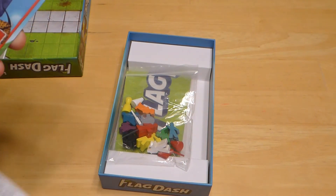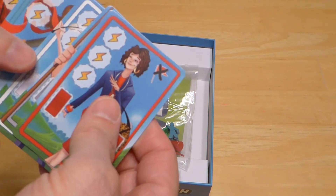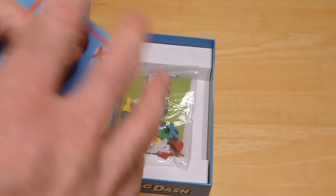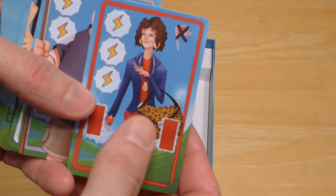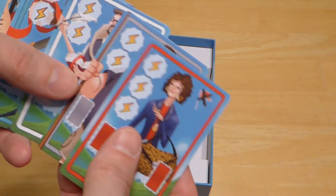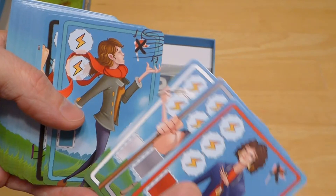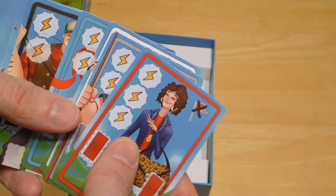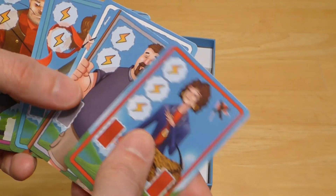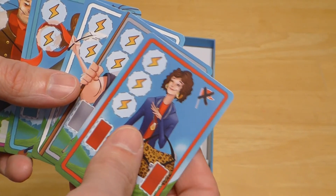I got the Kickstarter edition with all the extras in it, and we get four new characters: we have the purse lady, the pool shark, the rider, and the singer. These are all interchangeable with the regular characters throughout the game, and they have some special new abilities that they can do as well.